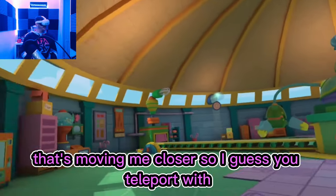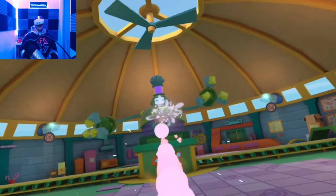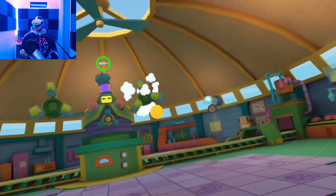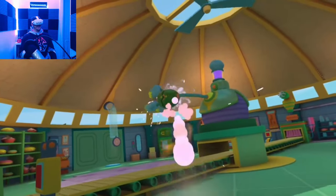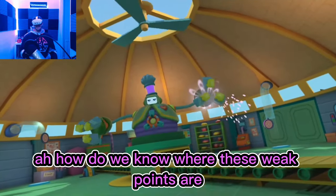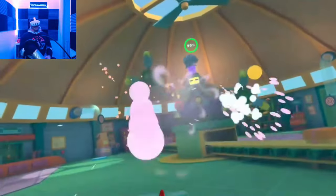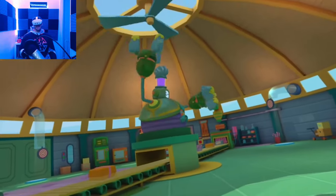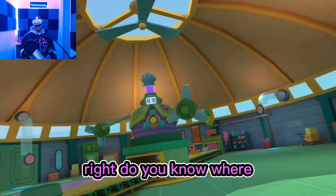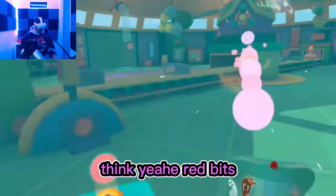That's moving me closer — so I guess you teleport with it. I teleported. He knows where I am. How do we know what his weak points are? Must be the red thing — they're the red bits.